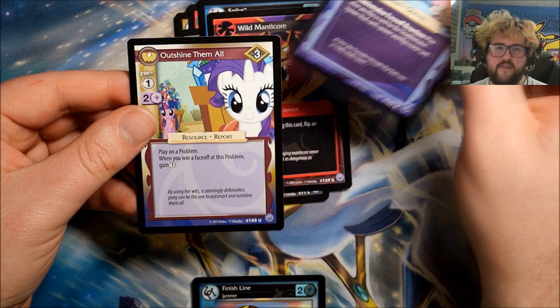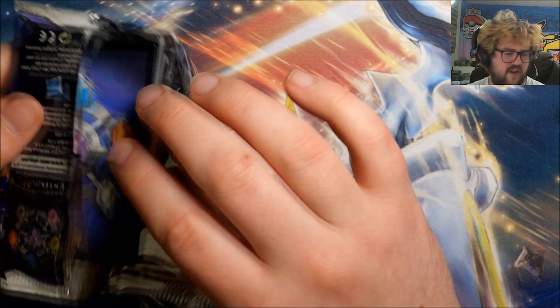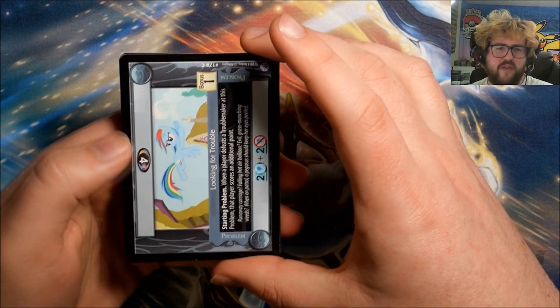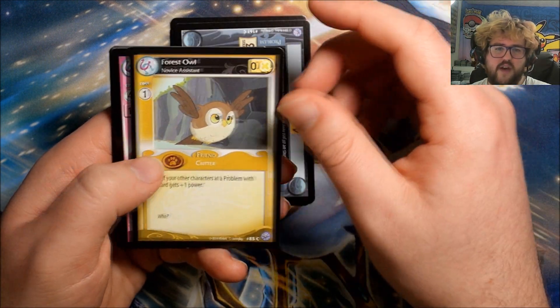We do have another foil — Finish Line: Jammer, nice one! We have Wild Manticore, A Bully and a Beast, and Outshine Them All. Might try and go a bit quicker on some of the commons since we're starting to see most of them already. Pack fourteen: Looking for Trouble, Pegasus Royal Guard, A Thorn in His Paw, Forest Owl.